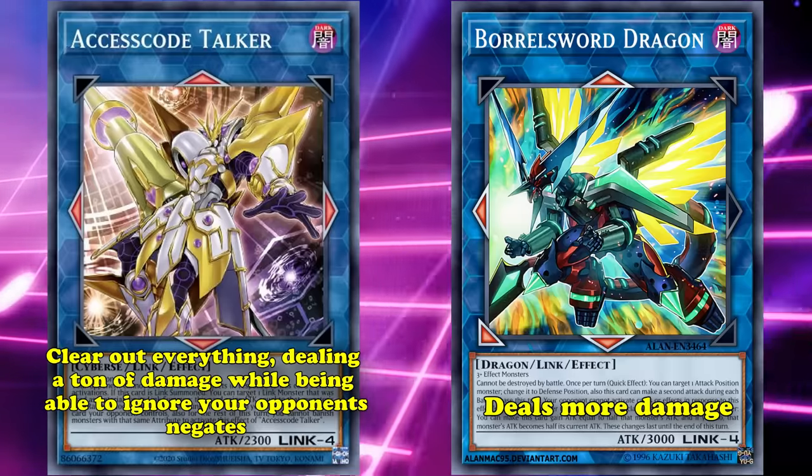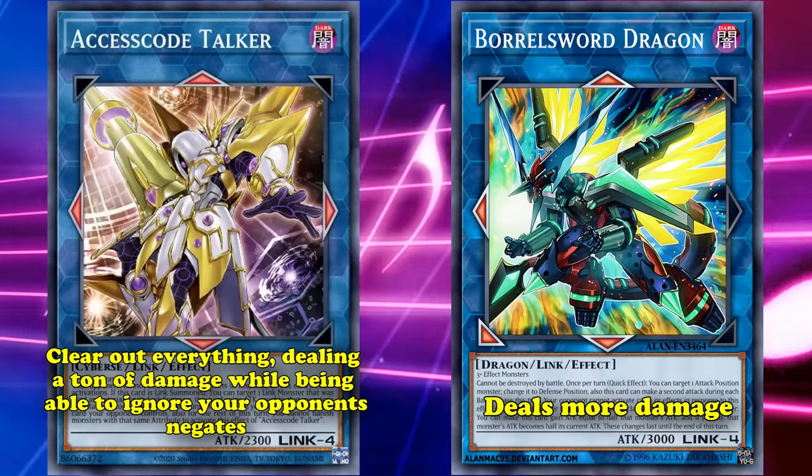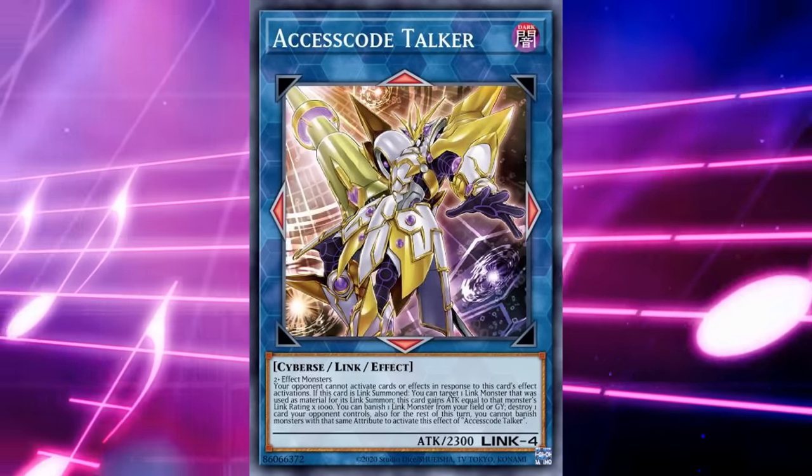In fact, it's even easier to go into, since it has completely generic materials and only requires 2+ instead of 3+. So Accesscode Talker is the ultimate game-closer card in the game. Mainly because it's really good at what it does, and it's usable in the most amount of decks.